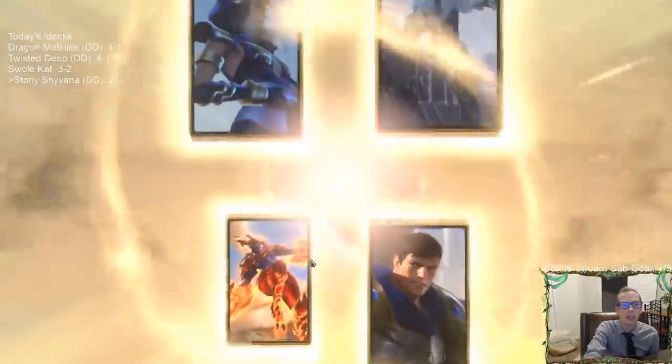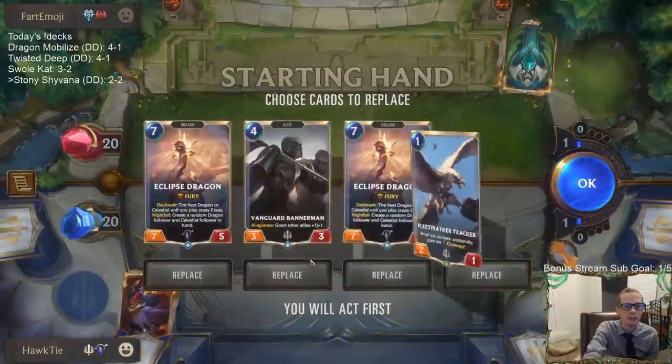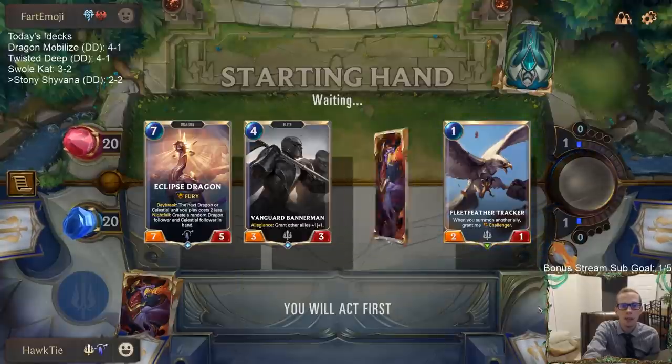Oh no — Frostbite Midrange. Frostbite is great against everything. Well, I really like Eclipse Dragon. These are the two non-Demacia cards in our deck, so if we keep both Eclipse Dragons, Bannerman will hit 100%. I don't think we can keep two seven-mana cards though — we'll ship one back.